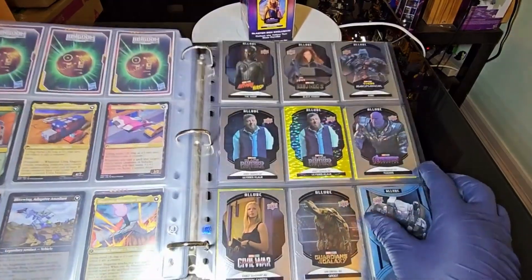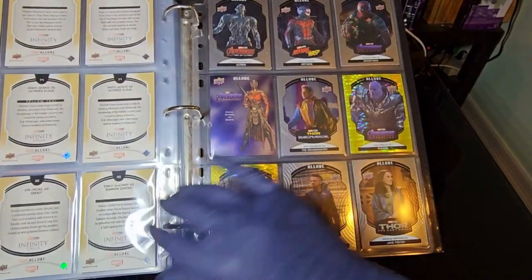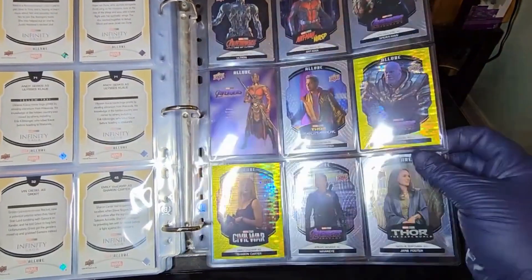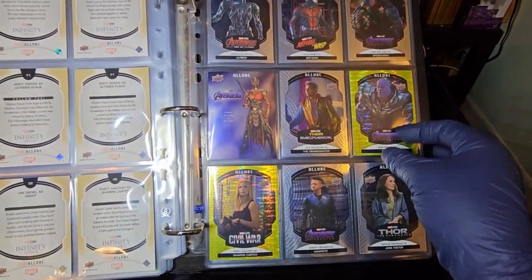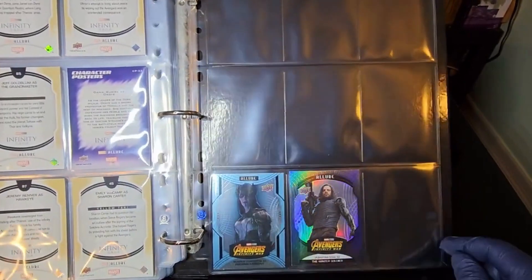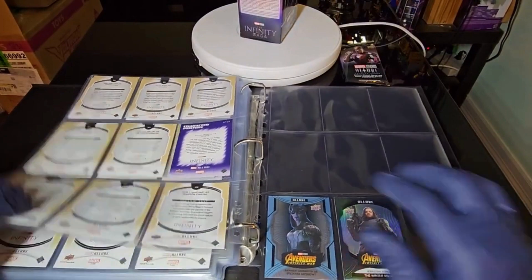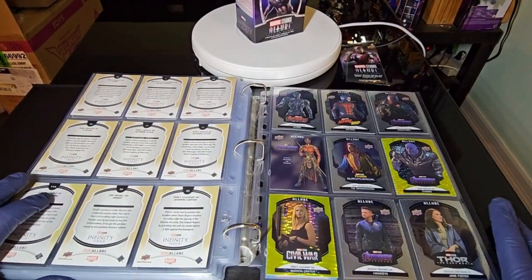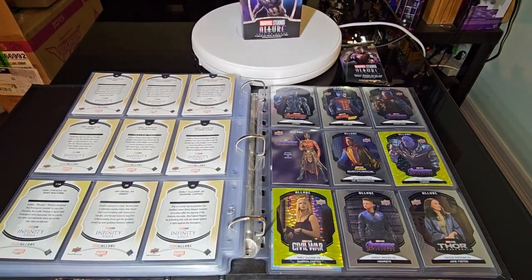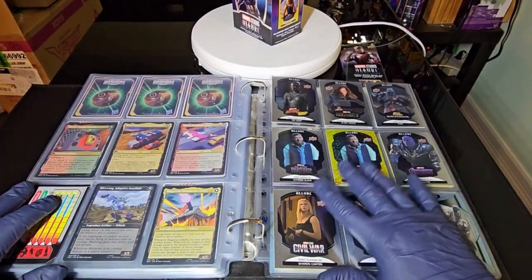Here's a quick recap of what we all got: one poster card, a couple of gold-framed ones, and then these two right here. Overall, my favorite pull was still probably Ultron — I think that's awesome.